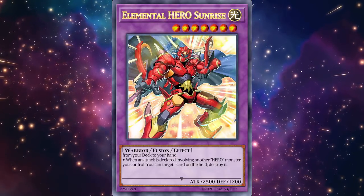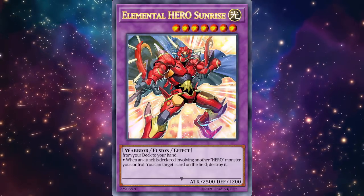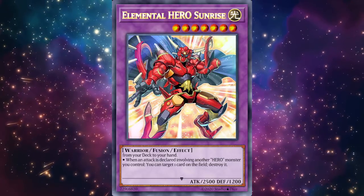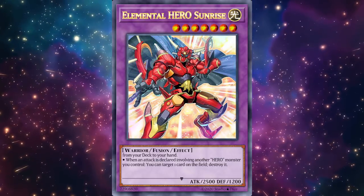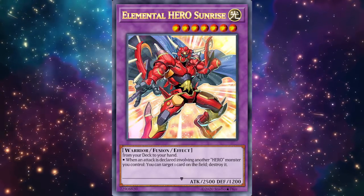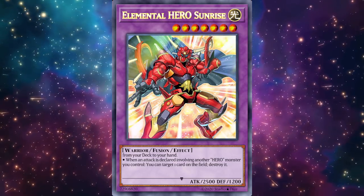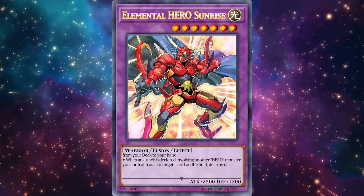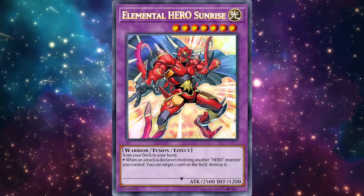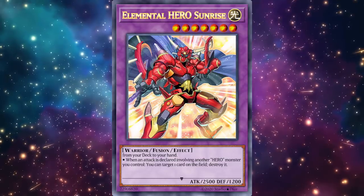The other effect: when an attack is declared involving another Hero monster you control, you can target one card on the field and destroy it — basically free pops. If they can't get rid of Sunrise and they swing into one of your weaker heroes, you can destroy a card on their field, so they have to read Sunrise carefully. This card is insane and really promotes a more fusion-oriented hero build rather than just going for the Trinity OTK or Mask Changes.